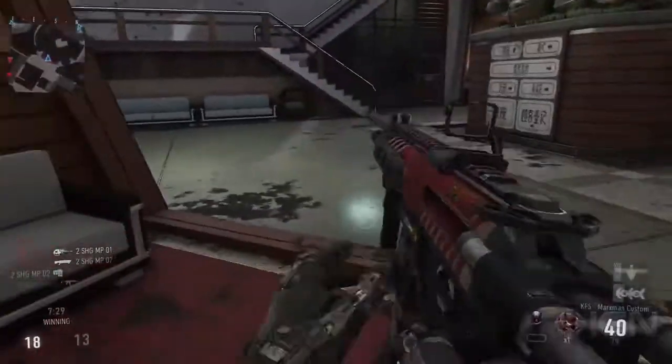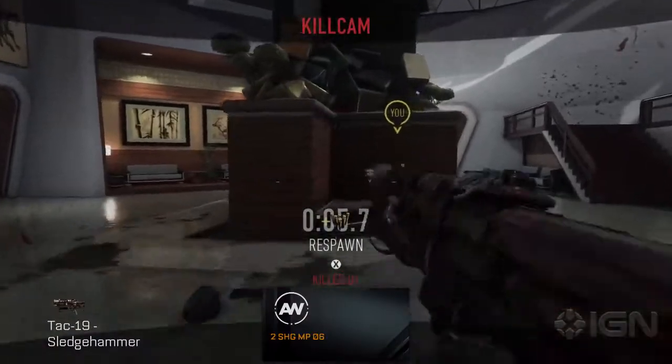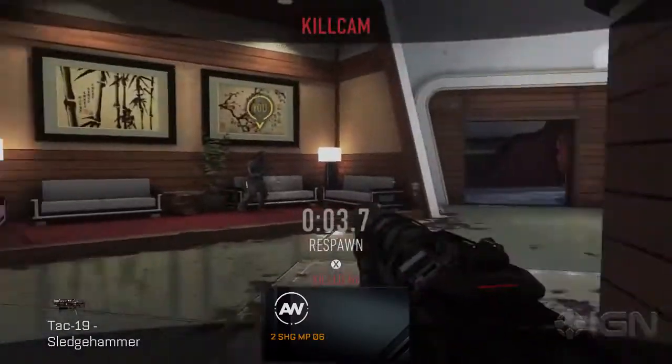That's a nice shot around the doorway. You can see he's got Gung Ho on as he's running — his weapon's not going down. He can fire while sprinting. That ended badly for Mike. A little gun trumpet action there.